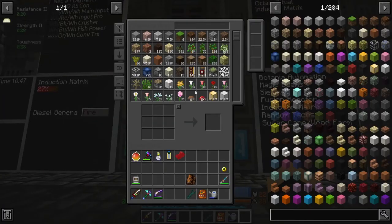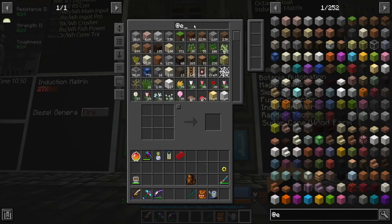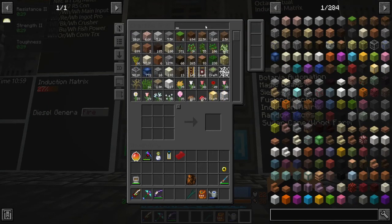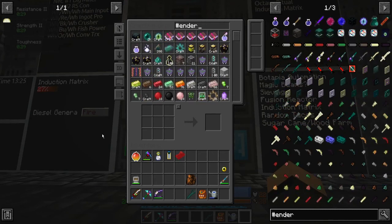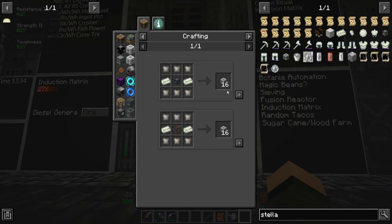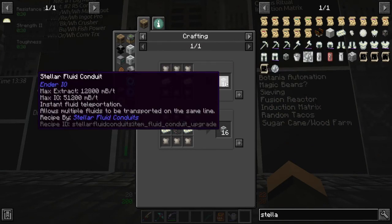I did add in Energy and Stellar Fluid Conduits. Let me just search it up. Stellar fluid conduits — pretty basic. Max extract 12,800 millibuckets a tick, instant fluid transportation, multiple fluids along the same line. And also there's crystalline energy conduits, all the way up to the stellar energy conduit at two billion RF a tick.